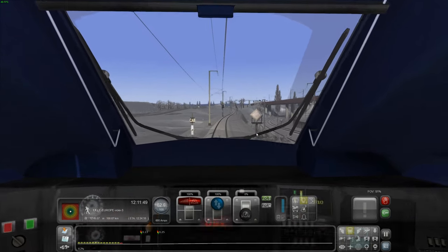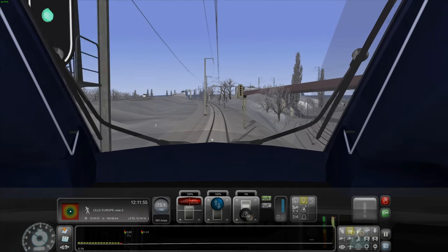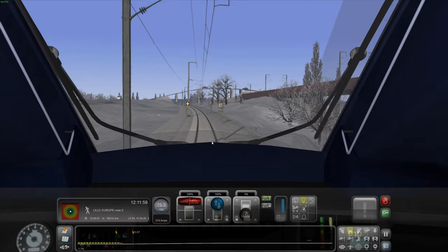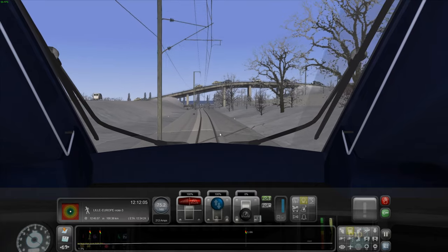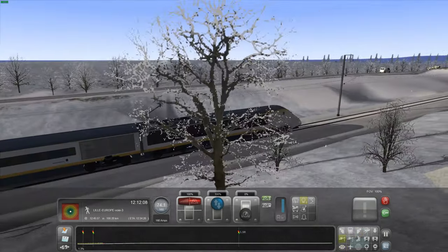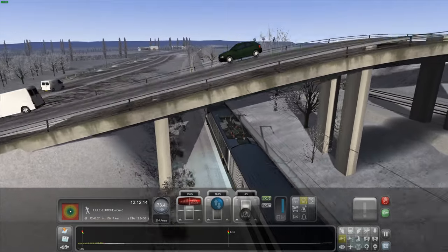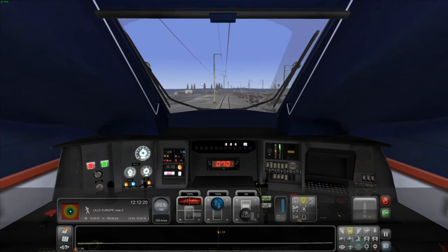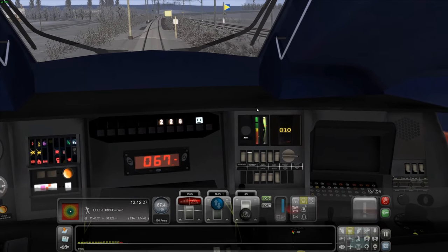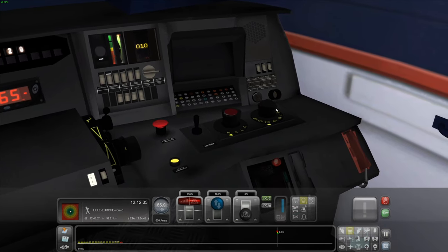We've got a couple of signals coming up — that one's green. Right, I think now we've joined the next section, which is overhead line high speed. So we've got to do a few things. Pantograph to N, then H-S.